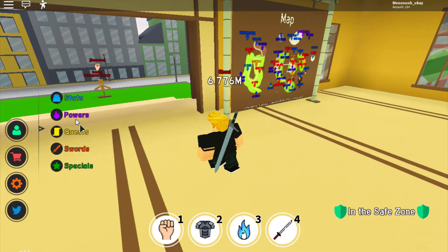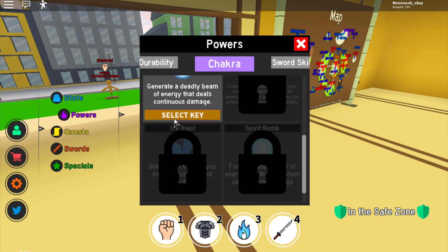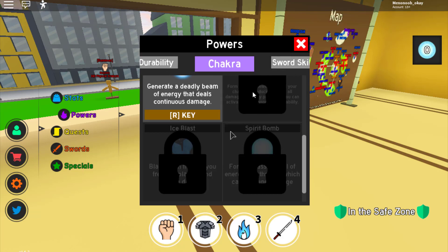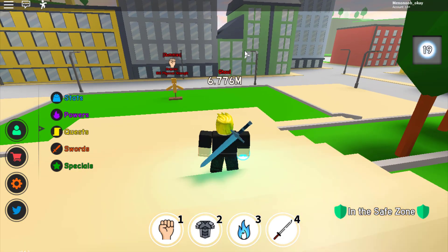Let's take a look at this. Let's check the Chakra keybinds — H is taken, G is free, actually let's try R. Okay, R for Kamehameha — let's do this!